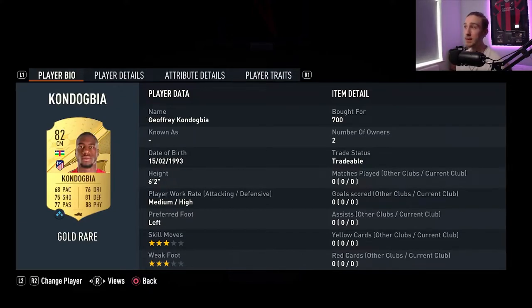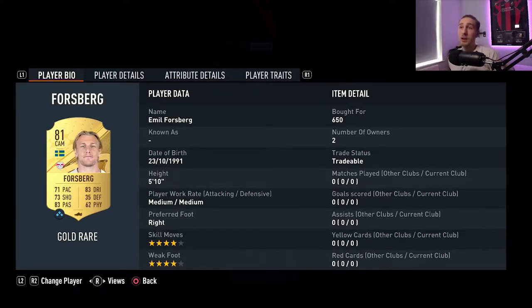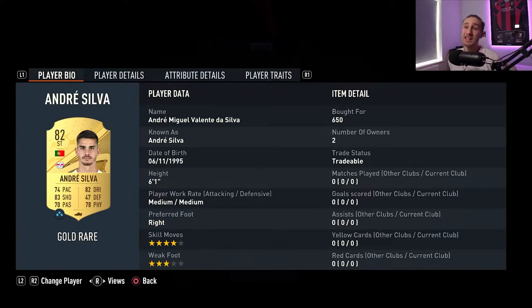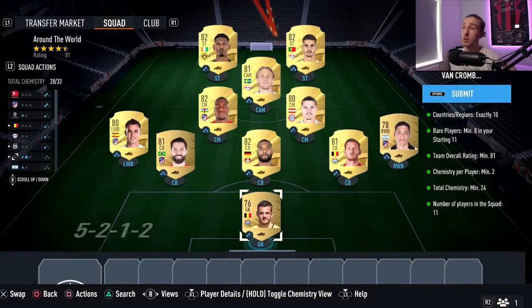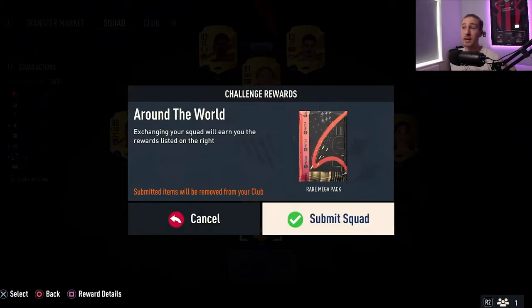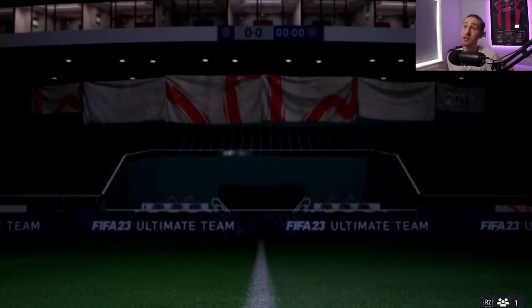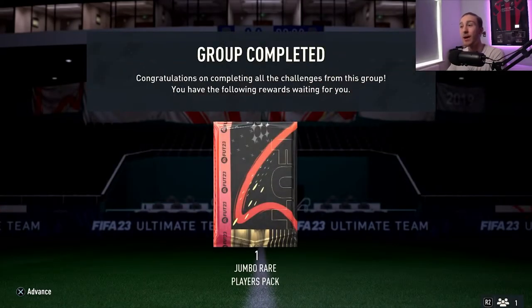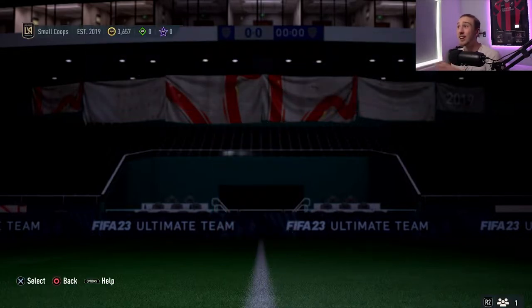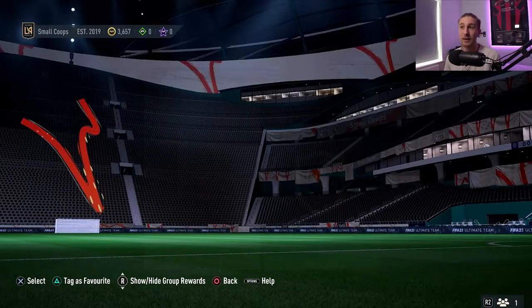Hybrid Nations is the best SBC you can possibly do near the start of the game. You get the best packs, the best early rewards. Honestly, if you don't pack something good out of all these packs, then it is kind of unfortunate. The last one is very cheap for what you get: a rare mega pack, a 50K pack, and a jumbo rare player pack. Hybrid Nations completed for a jumbo rare player pack — which is, if you guys don't know, a 100K pack. That's huge.